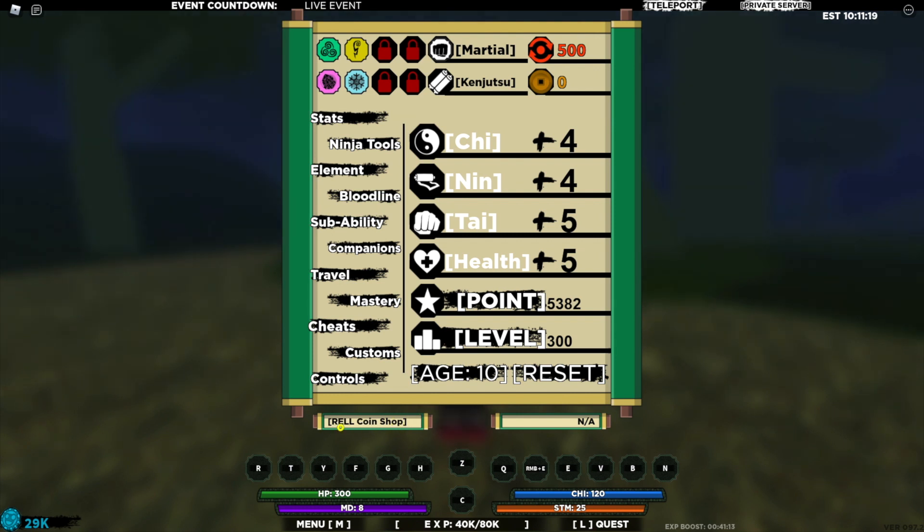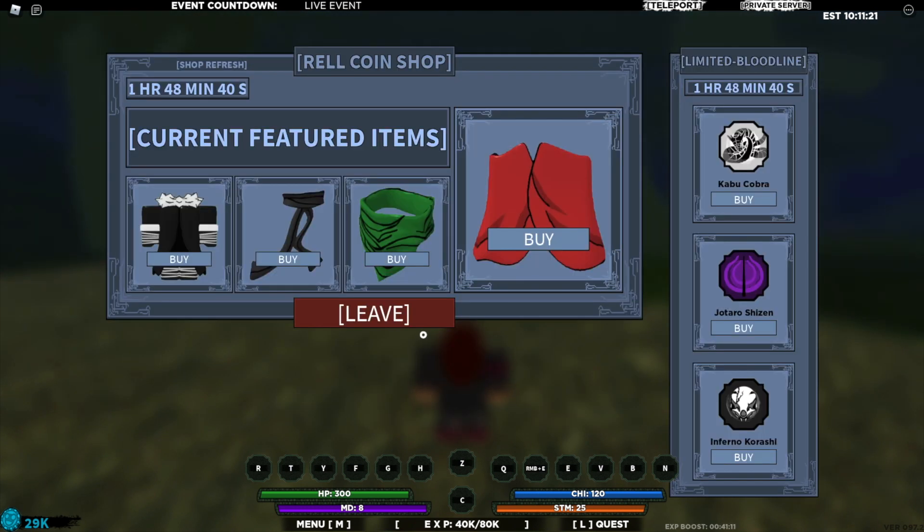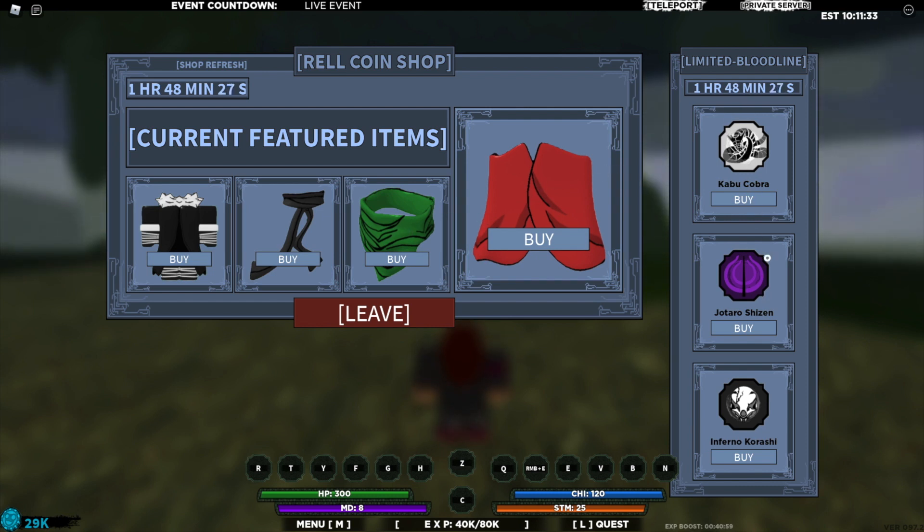At the bottom here we can click on the rel coin shop, and we've currently got these featured items — there's this outfit, a couple of scarfs, and also some limited bloodlines.